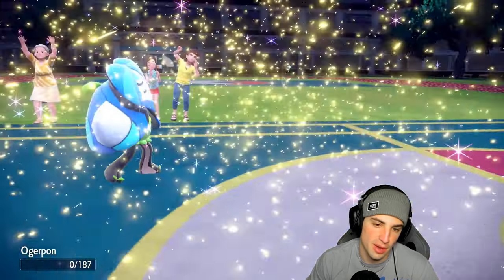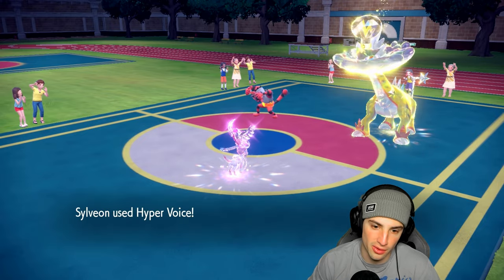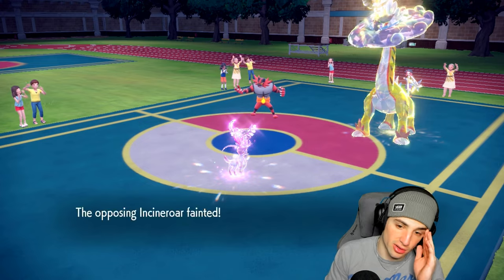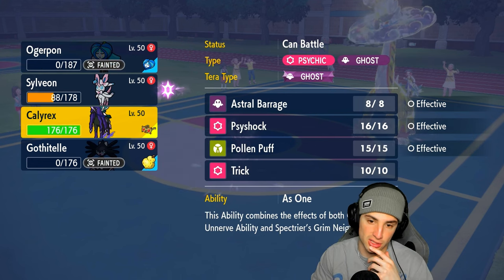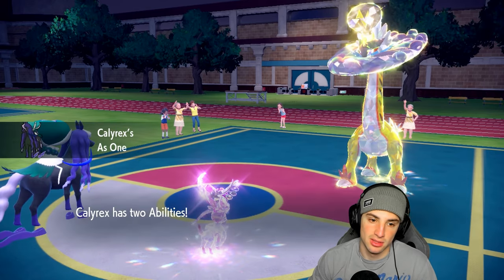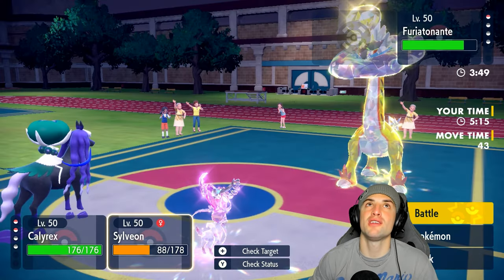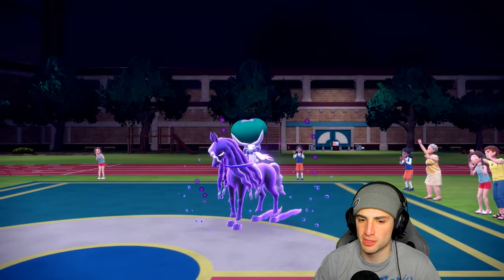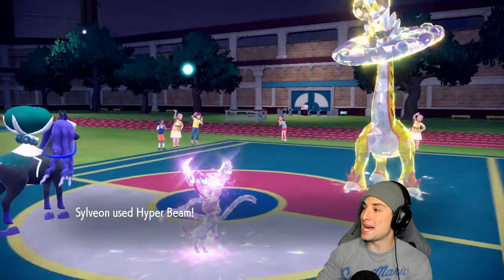Quick Attack won't KO, so we go for Hyper Voice. They go for Thunderclap into Ogrepunk — that's fine. All I want is to get off another Hyper Voice because it'll KO Incineroar and deal damage to Raging Bolt. From here we might as well launch a Hyper Beam — minus one on Special Attack, but we're going Hyper Beam into Astro Barrage. Both Pokemon might not KO but hopefully we get another turn. We go for Hyper Beam and Astro Barrage with the Choice Specs — and yeah, this is over. Hyper Beam finishing it off!